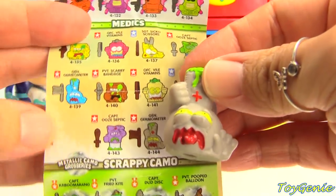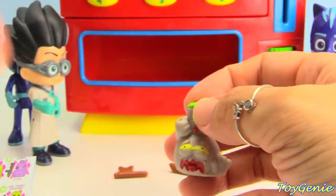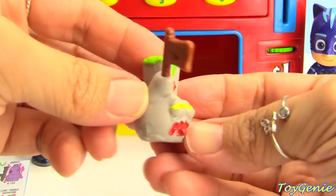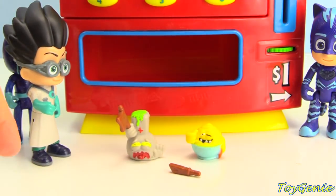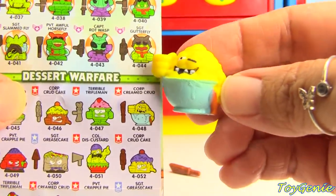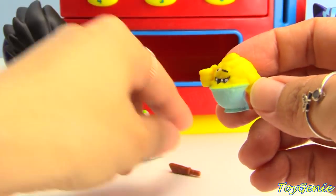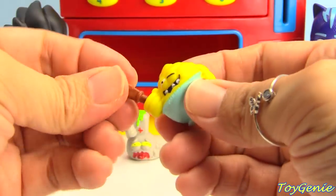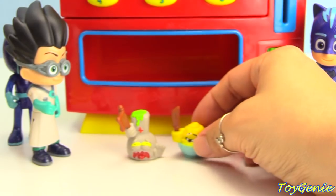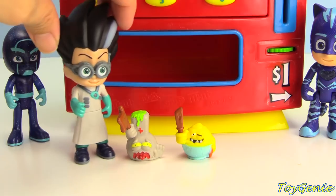So let's find out what we got. This one is General Germometer — ha ha ha! — and he holds a little flag. And then this one is Corporal Creamed Crud. Ha ha! Oh my gosh! Crud and Germy — I'll call them Cruddy and Germy — for Romeo.